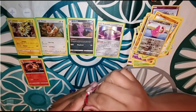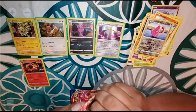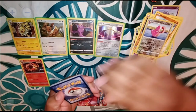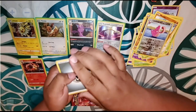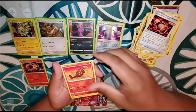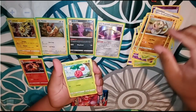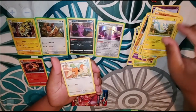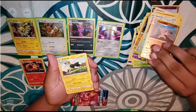We got two more packs out of the blister packs to go. This one: energy card, a Bisharp, a Squirrel of Scorn, a Heatmor, a Mienfoo, a Silicobra, a Cherubi, a Pachi, a reverse holo Honchkrow, and for a rare we have a Boltund.